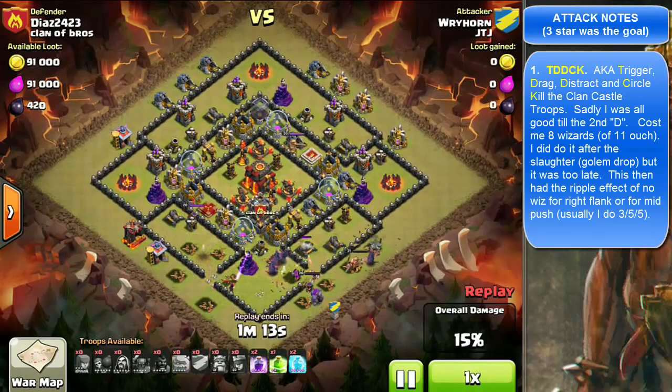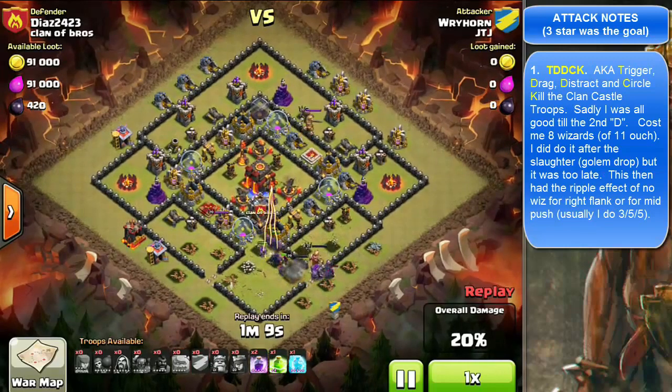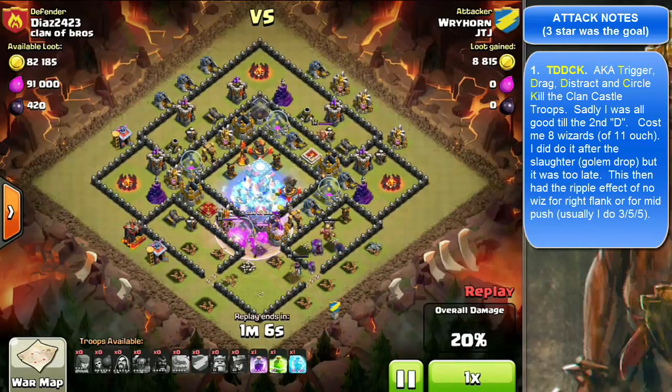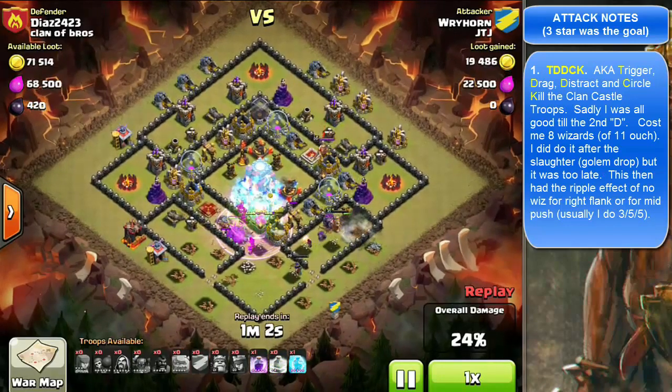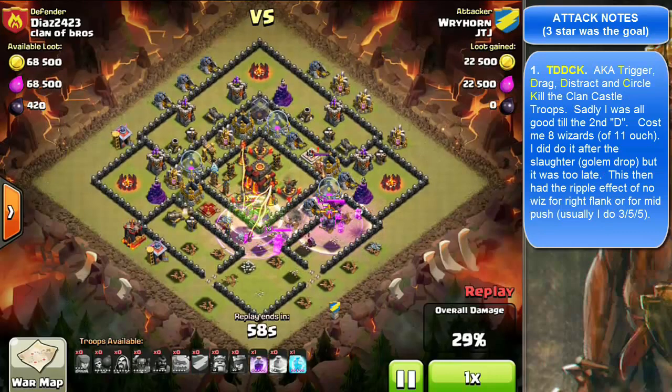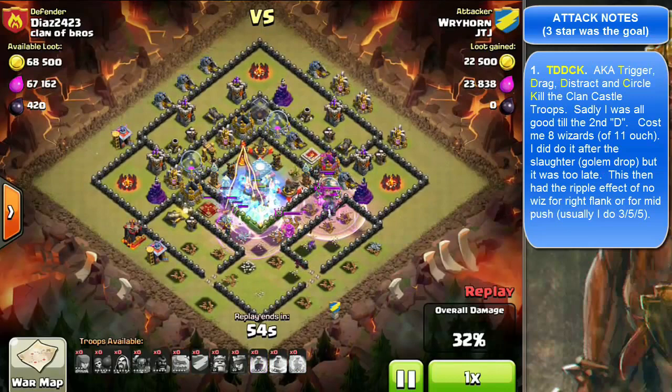So I'm driving in now, PEKKAs are there. The rest of the plan that we talked about with the go-wipe worked okay. We did the freeze, they're moving in, we do the jump spell across, they get inside. I could have used another freeze a little bit better there, but because the wizards would have been the key — I would have driven into the mid and been able to take out all that stuff that's slaughtering my PEKKAs quicker.